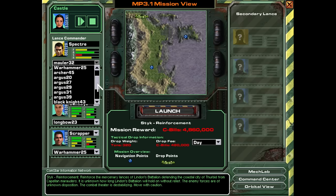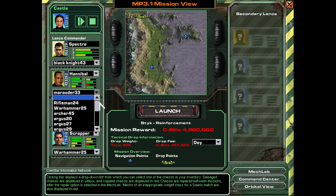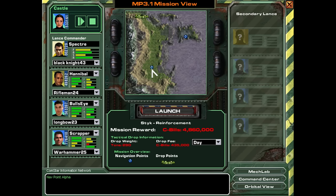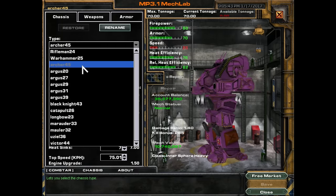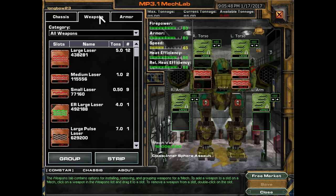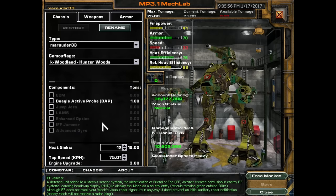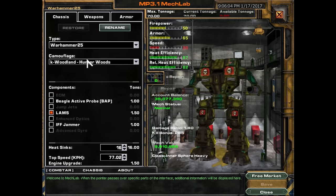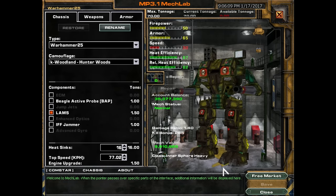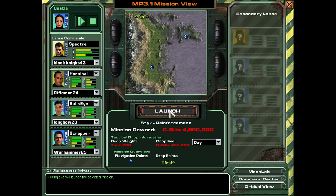We'll take this Black Knight into the battlefield. Now we want lance members that are either faster or have long-range capability, because we need to get to the friendlies before they're destroyed. Rifleman goes 84, taking him. The Archer goes 75, Longbow goes 75 but has lots of long-range weaponry so distance doesn't matter. Last slots: Marauder at 75 and Warhammer at 77. I think we're okay — these guys follow along behind while me and Hannibal run straight in. Let's launch and do some reinforcements.